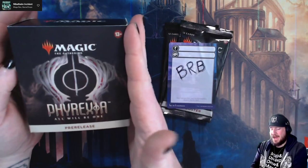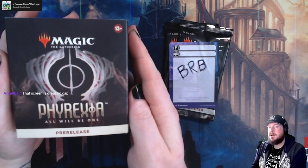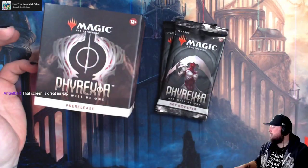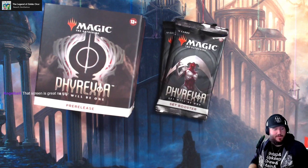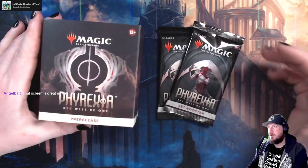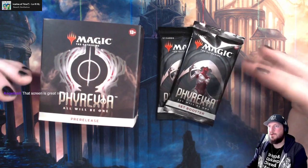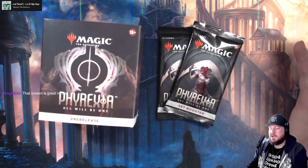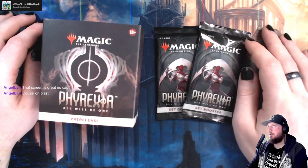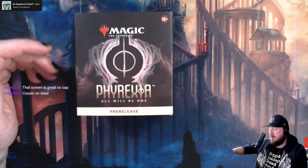What is going on everybody? We're back and we're going to build a sealed Phyrexia: All Will Be One deck. We've got a pre-release kit that was left over because my cousin absolutely flaked on us for pre-release night. And we moved and all that fun stuff afterwards. So this is the first chance I've gotten to really sit down, record some stuff this week. We're back on track. So I decided let's open this bad boy up. I'm going to put these two aside because we're just going to build with the pre-release kit.